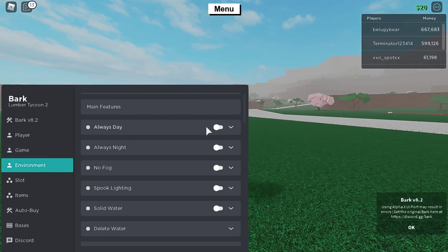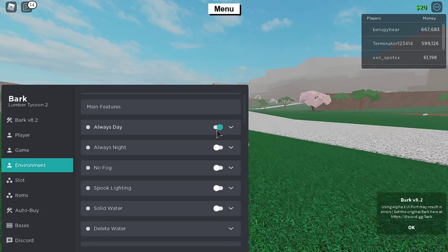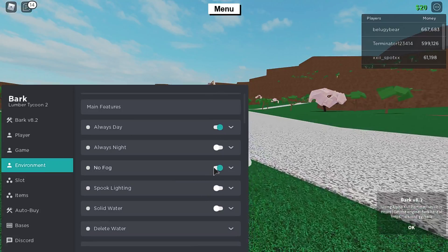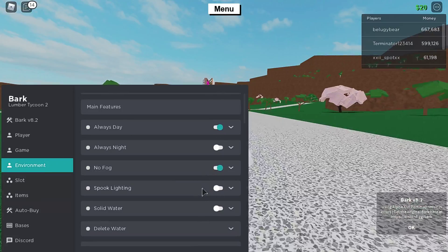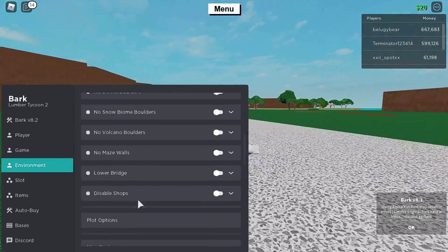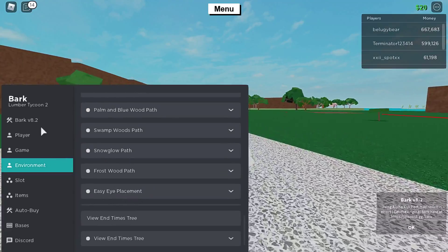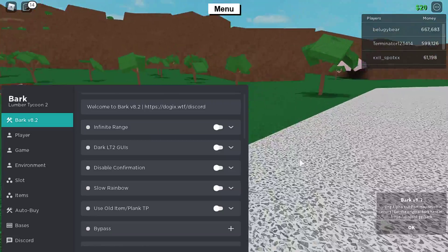When you see this, you turn on whatever you want — it's a pretty big GUI. Let's go to environment because that sounds cool. Always night — I don't really want that, I want day. No fog, that's cool. Solid water. There's a lot of cool things you can do with Alpha X when you're playing Lumber Tycoon.